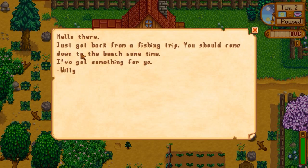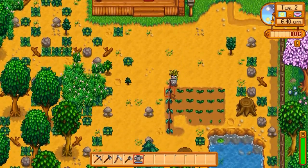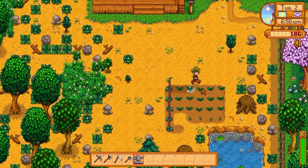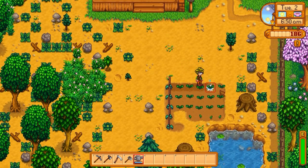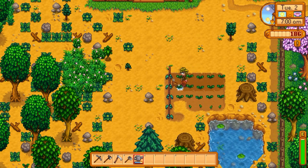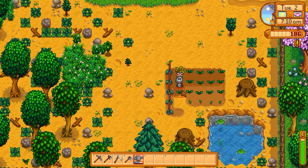Willy just got back from a fishing trip and says I should come down to the beach sometime because he's got something for me. This is where we actually get our fishing pole. I really love how they brought fishing into this game — fishing was also in Harvest Moon, though I forget exactly how that system worked.